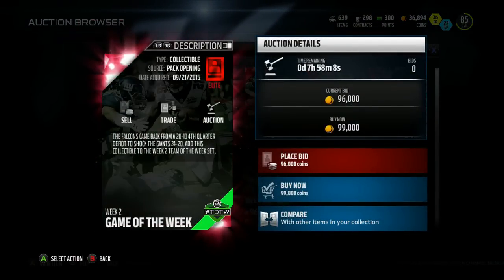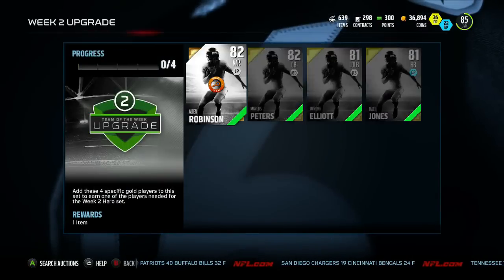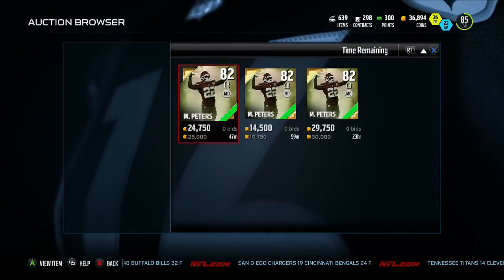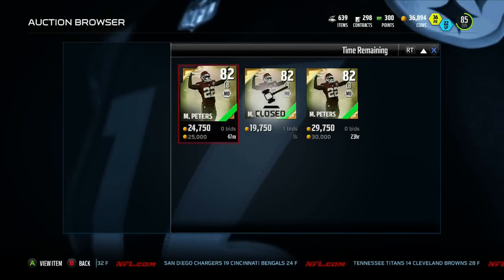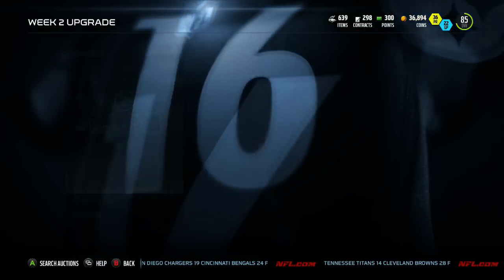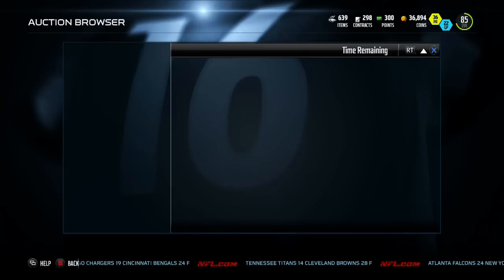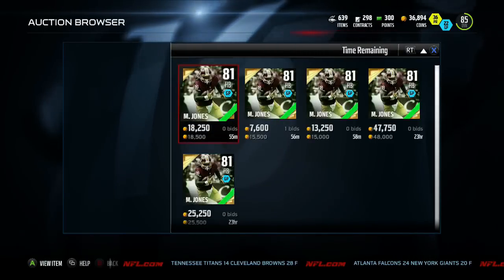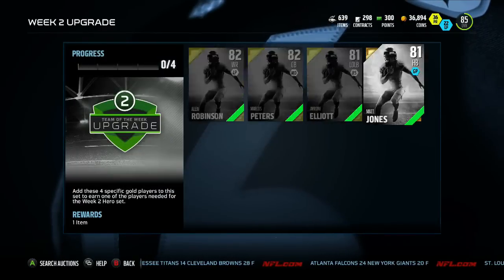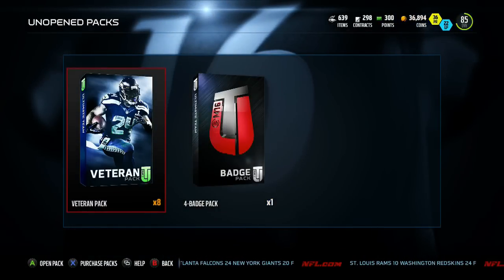The Falcons came back from a 20-10 fourth quarter deficit to shock the Giants 24-10 — that's the Week 2 Team of the Week collectible. With Team of the Week we also have the Week 2 upgrade set: add the four players and get one random player from the set. Marcus Peters, cornerback for the Chiefs, is going for about 25k. Alan Robinson — two up for 20k. Jerome Elliott — 18k with three up. Matt Jones, 81 overall halfback for the Washington Redskins, a few up for 15k.